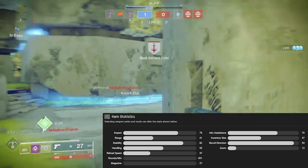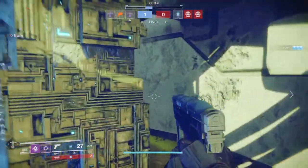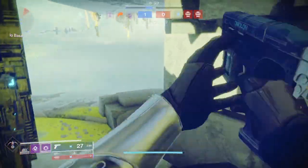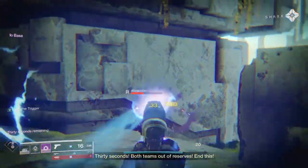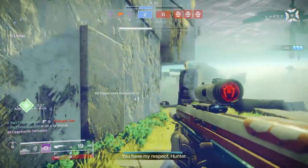Let's talk about how you can get the weapon. You can get Last Hope through a variety of sources: from Failsafe by leveling her up, from Banshee — so if you're sitting on shards, this might be a good way to spend those and get a roll you want — and also from Cryptarch drops.